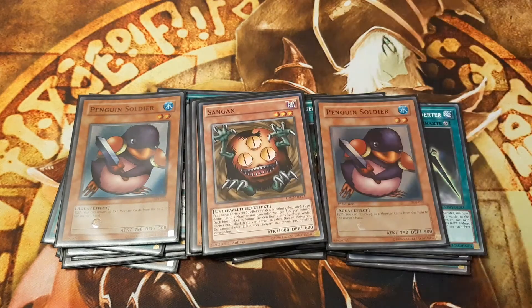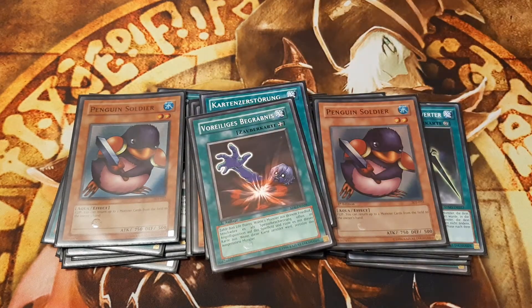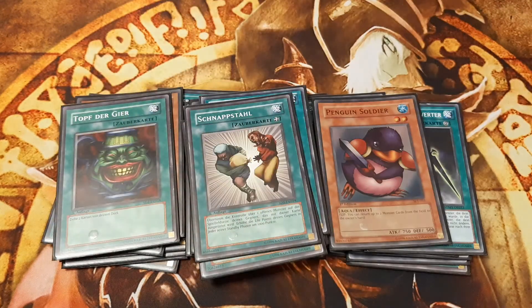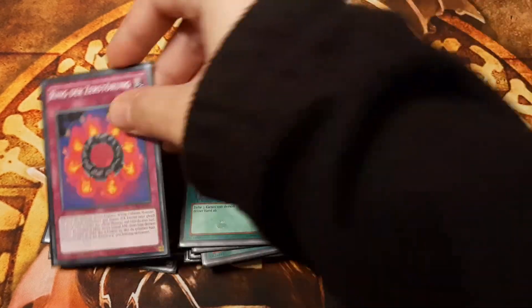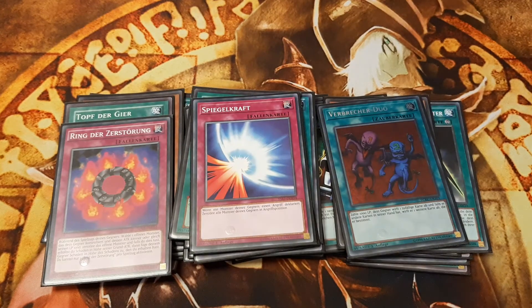Sangan is included as a universal searcher. Card Destruction can cycle through our hand and dig deeper into each player's deck. Last but not least are the staple cards: Premature Burial, Snatch Steal, the trinity of Pot of Greed, Graceful Charity, and Delinquent Duo, one Ring of Destruction, one Mirror Force, and one Call of the Haunted.